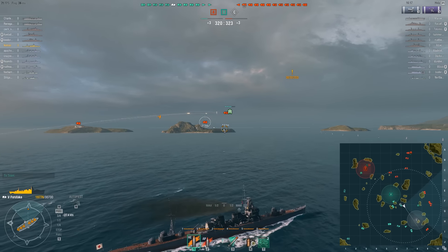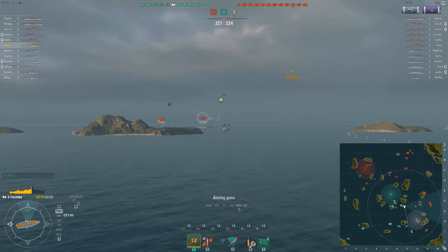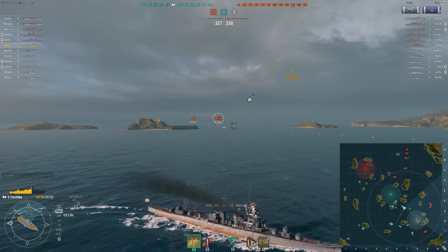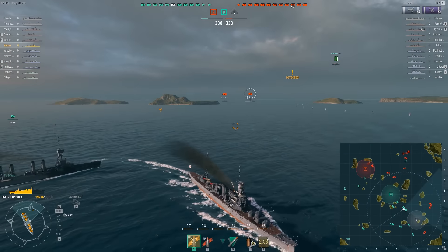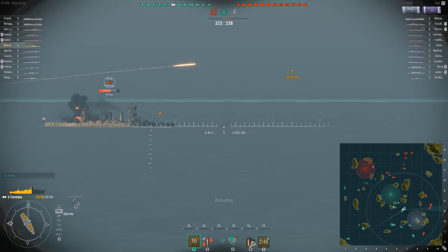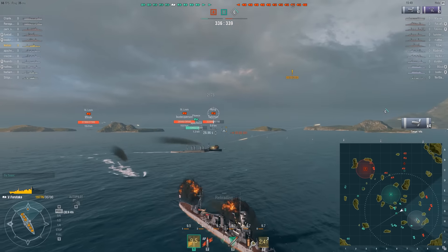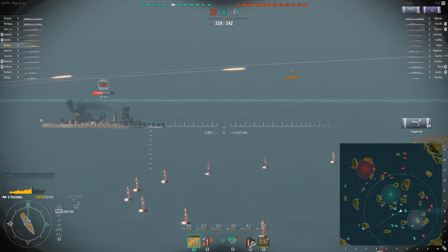He's coming right back to my ship, and I won't have access to him for three minutes. Now I'm in the open, getting fired on by this enemy battleship and enemy cruiser. I'm moving away and maintaining fire. He's got the zebra — or tiger — pattern, so he has lower accuracy when I fire on him: 4% to be precise. Have I really noticed it? Not really.